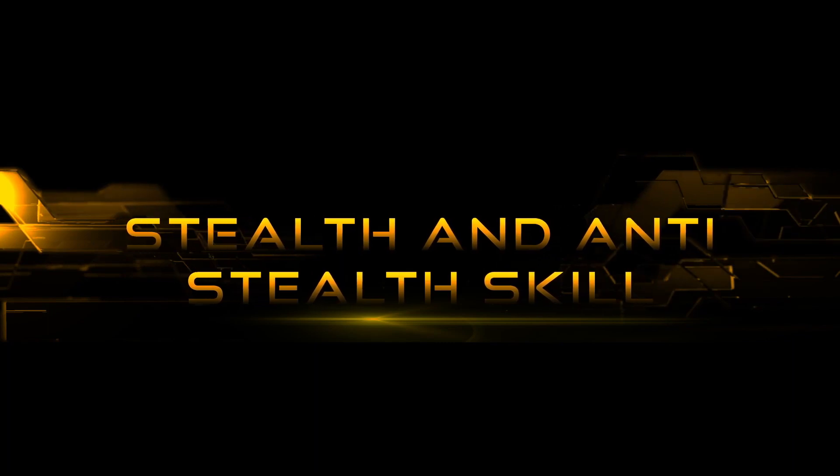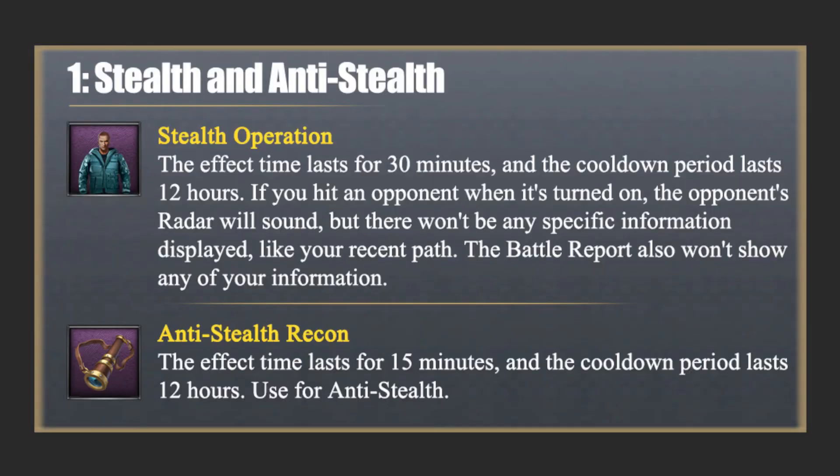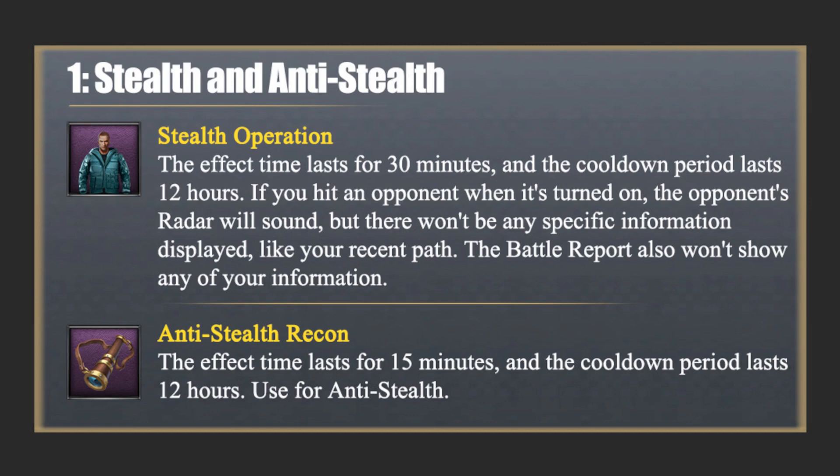Stealth and Anti-Stealth Skills. Stealth Operation: Activate to become invisible to an enemy when attacking them. The enemy will not be able to view the details of your crew on their battle report. The effect time lasts for 30 minutes and the cooldown period lasts 12 hours. In the latest update they fixed it — now the battle report will not hide the crew members' kills and losses for battles that occur when the Stealth Operation effect is active.